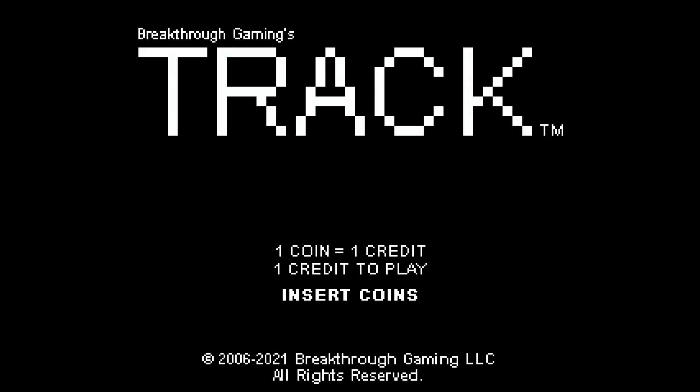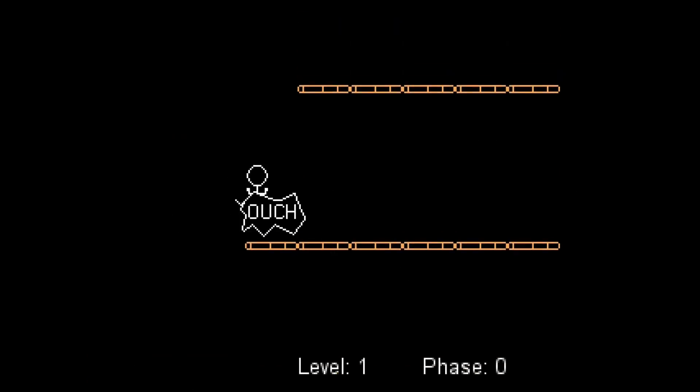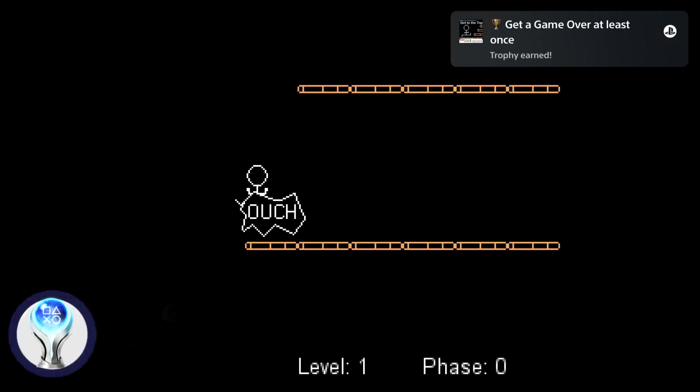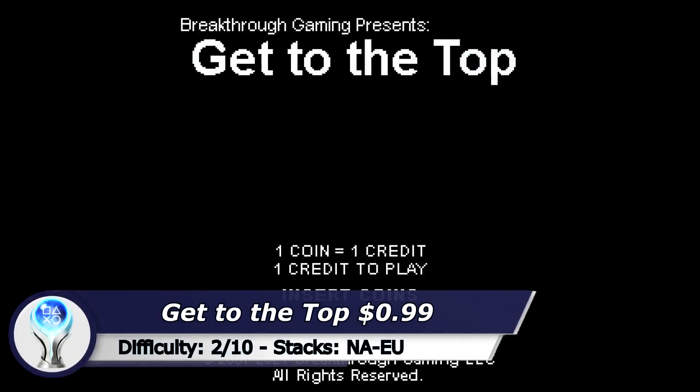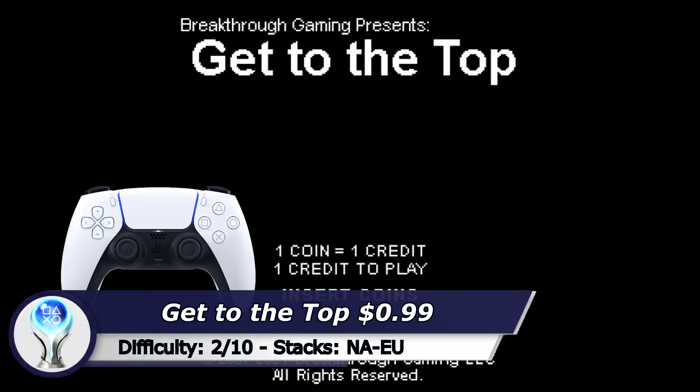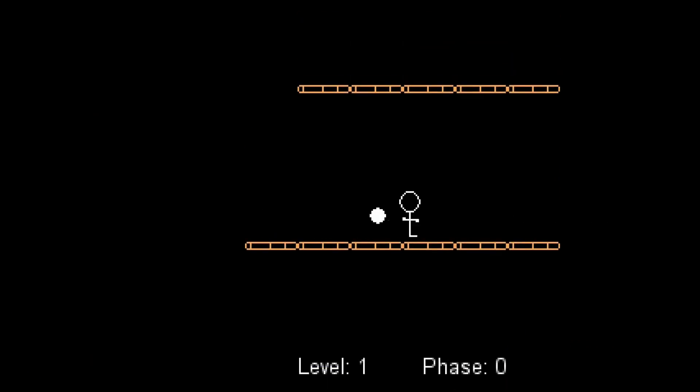The Challenge Mode Edition requires a small amount of skill because there is no trick and you have to play to level 6 legit. Next game is another Breakthrough Gaming Arcade game called Get to the Top. And yes of course there is another trick which makes the game very easy — at the main menu hold up on your d-pad and start the game with the cross button. Now you are invincible and nothing can kill you.